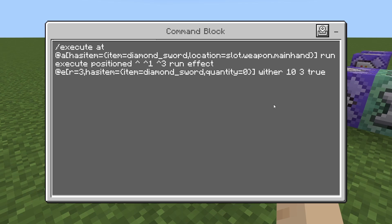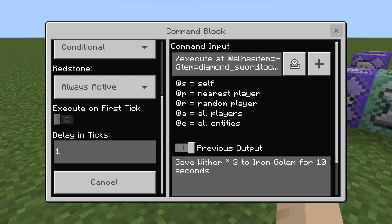What this is going to do is give the wither effect, not the poison effect, because poison doesn't affect so many mobs. Zombies, skeletons, spiders — none of those get affected.